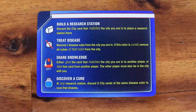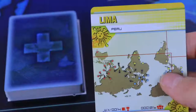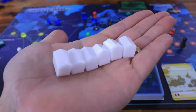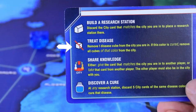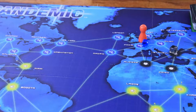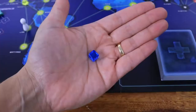Apart from movement, players can do other actions like: Build a research station by discarding a card that matches their current location and placing a research station in the city — there is a max of six research stations on the board, and if the limit is exceeded, take one from another location. Treat a disease by removing a disease cube from the city you are in. If this disease color has been cured, remove all cubes of that color from the city. If the last cube of a cured disease is removed from the board, this disease is eradicated — flip its cure marker from its vial side to its empty side, and no more cubes of this color can be placed on the board.